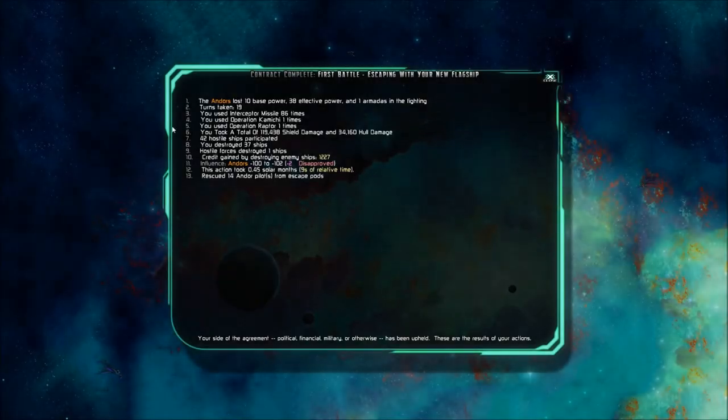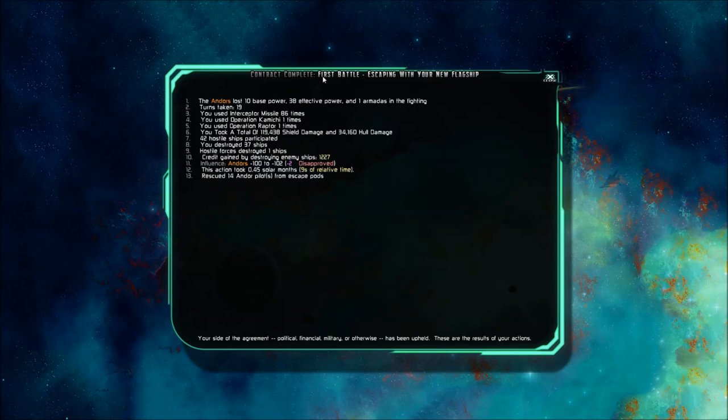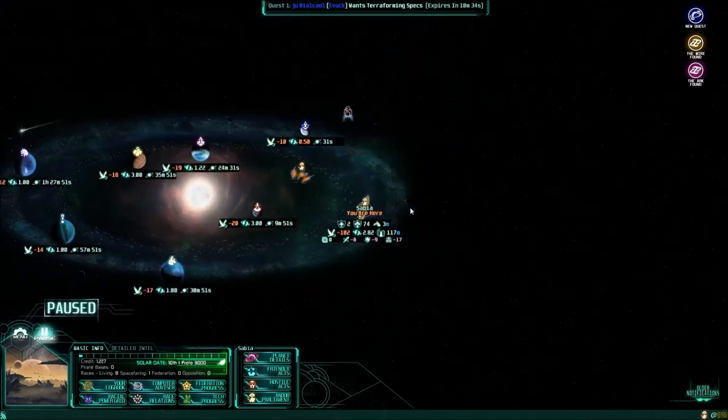So, we're going to end our combat there. This happens every time — any time you do a contract or any kind of mission, you'll see this summary of what happened. The Andors lost 10 base power, all this other stuff. You used your interceptor missiles this many times and your different operations — basically just a rundown of everything that went down. And our influence dropped by two points from the Andors. So, we'll close that up.